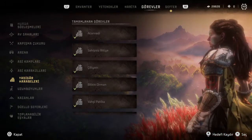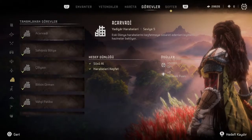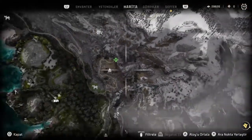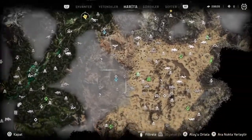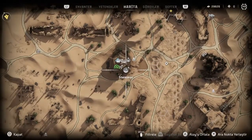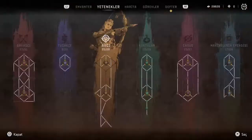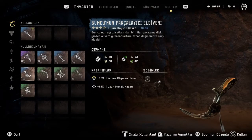Yine bir dünya etkinliği olan yadigar harabelerine gidiyoruz. Bu harabelerin sekizini tamamladıktan sonra, topladıklarımızı tam olarak o noktaya götürüp veriyoruz. Sekiz tanesini verdikten sonra bize efsanevi olarak parçalayıcı eldiven ödülü alıyoruz.